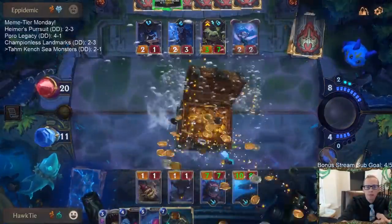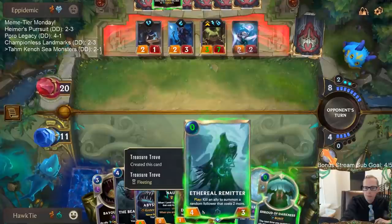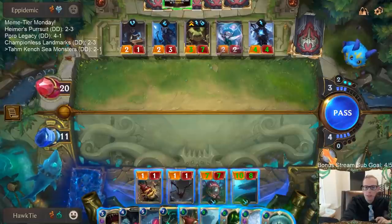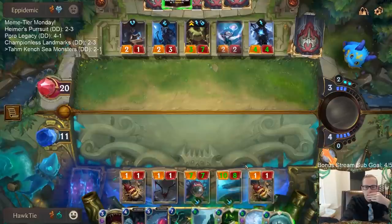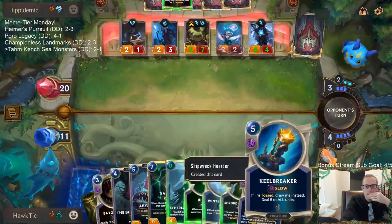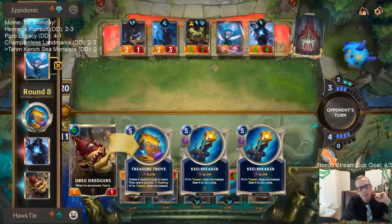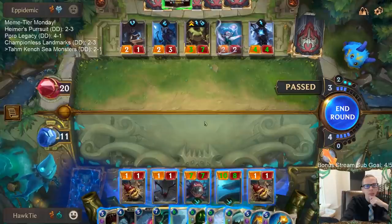Let's see what we get — hopefully something that deals with Tom Kench. We give something Spell Shield. We can grab a nine drop — are there any good nine drops? Our other Keelbreaker got tossed. We hit three treasures — two Keelbreakers would have been good.